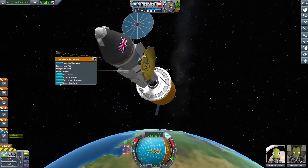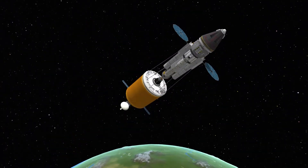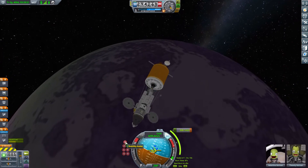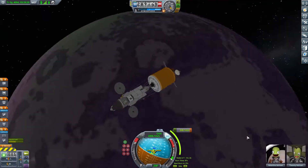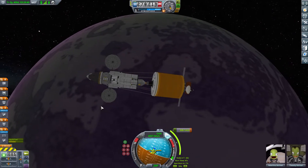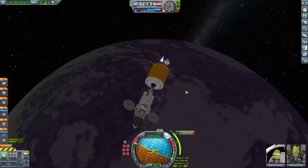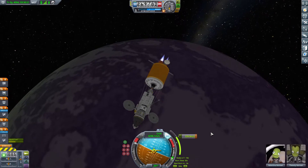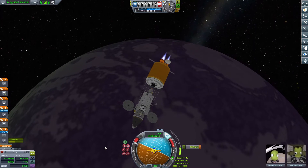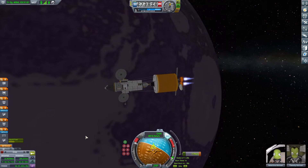I'd always recommend checking the map view after your burn — don't just assume it's perfect. Often you'll just need a small prograde or retrograde correction. We went straight in to an encounter with no mid-course corrections. I could have changed our inclination, but I didn't think it was a massive issue — though I was tempted to put us in a polar inclination, which I'm very glad I didn't do, as you'll see.